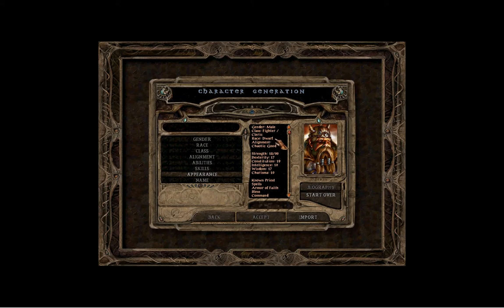I picked dwarf as the race. I've actually played through this game many times and I've never played a dwarf, so I thought this would be a good time to start. Dwarves start with +1 max constitution, so you can get your max up to 19, which is when regeneration starts — we'll get a little bit of health back over time. Dwarves also have killer saving throws, which let you take less damage or avoid spell effects altogether.